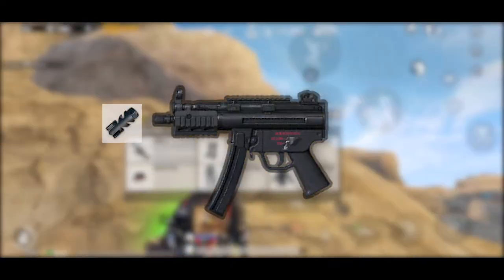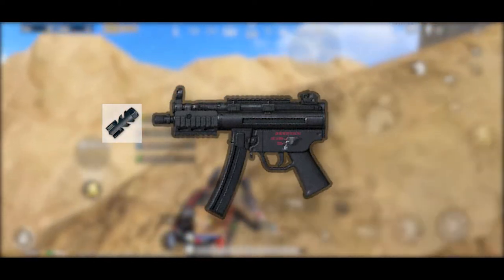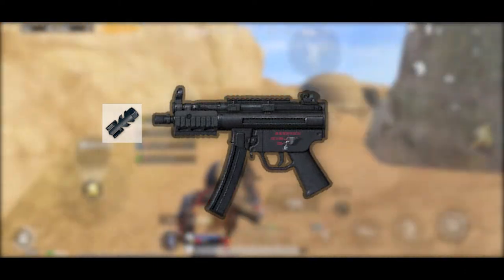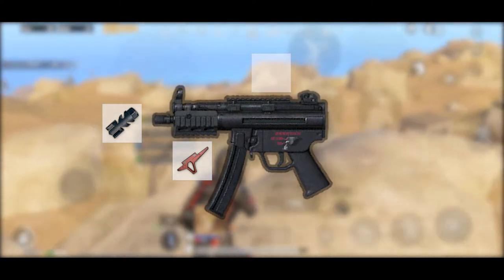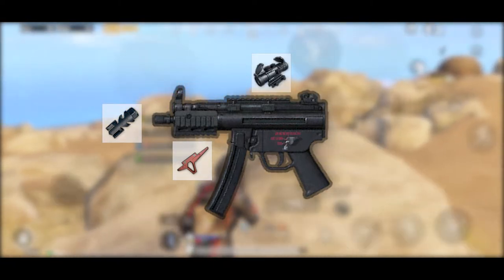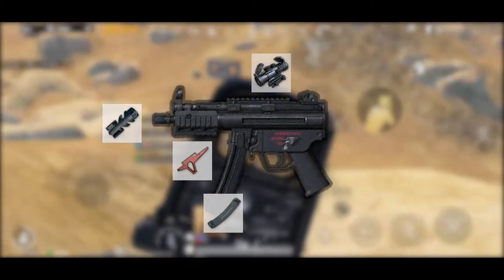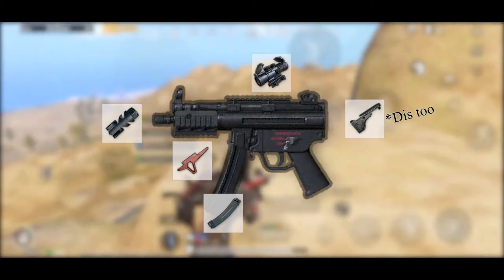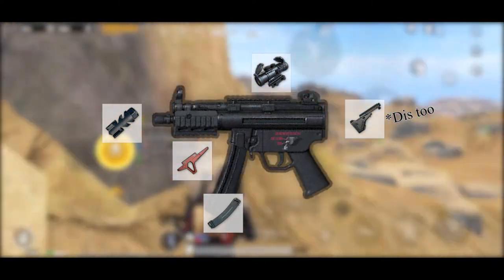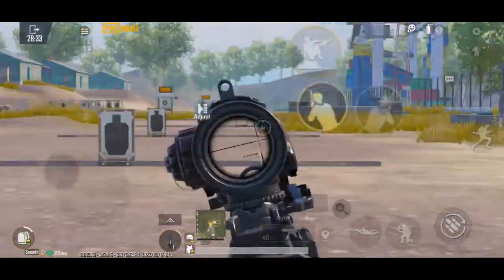For the MP5K: for the muzzle we have a compensator, which reduces recoil pattern, horizontal recoil, vertical recoil, and spread base. If you want to reduce recoil even further you can equip the half grip. For sights I recommend red dot, 2x or 3x scopes, which all work perfectly. For magazines I recommend an extended quickdraw magazine to increase magazine size significantly and also reduce reload duration.